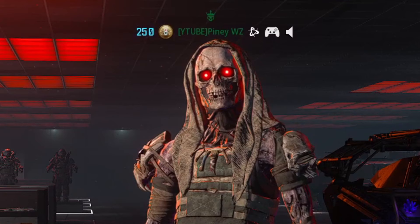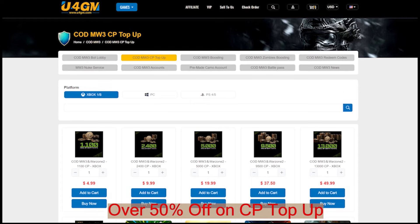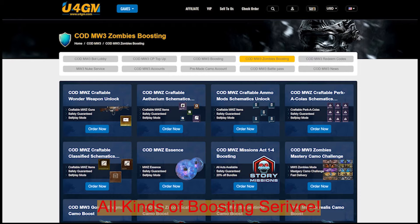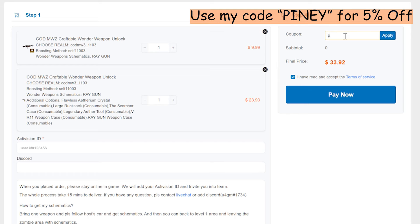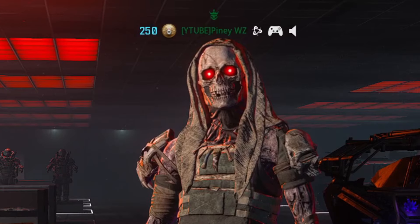Quick word from today's sponsor u4gm — they provide the best Call of Duty service: 50% off card points and cheap card redeem codes. They have new services up including schematics and camos unlock. They are trusted by thousands. Click the link in the description and use code 'piney' for 5% off.